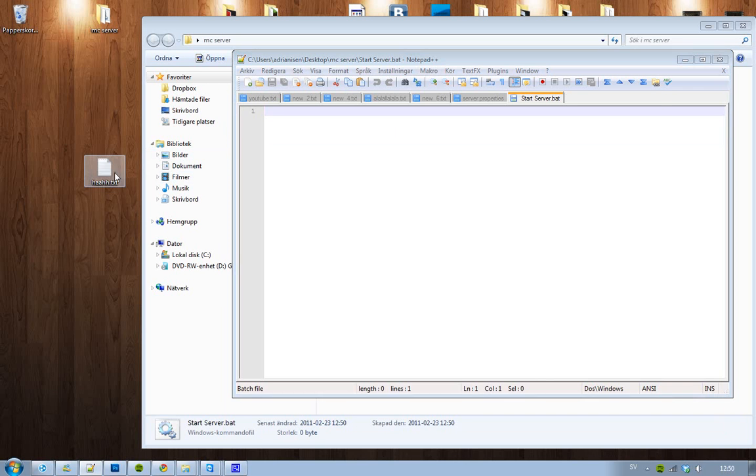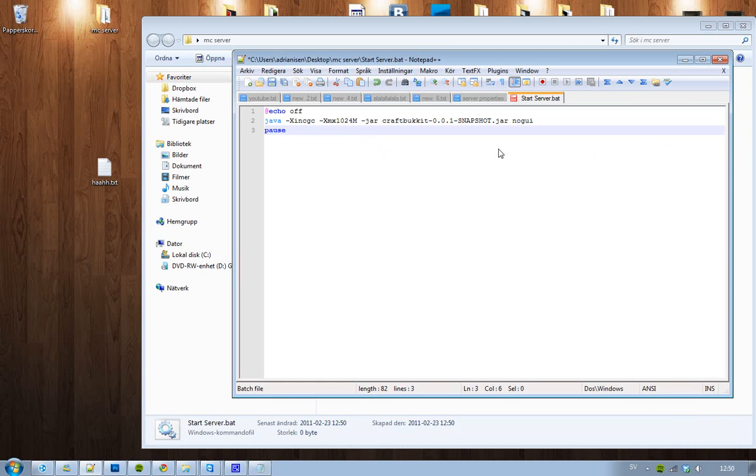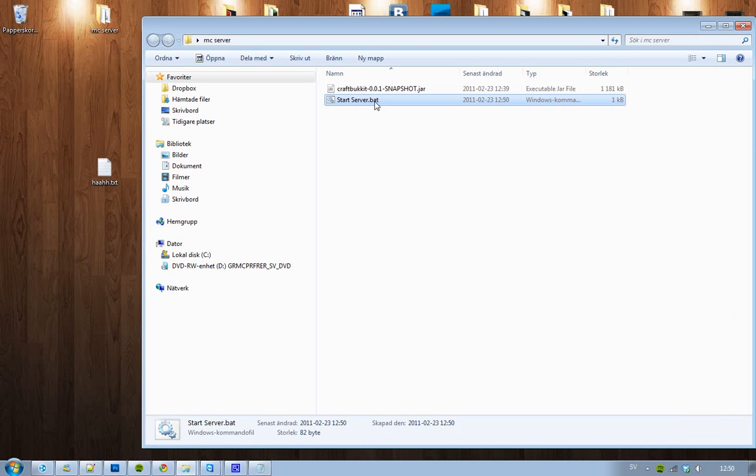Open the .bat file with Notepad or Notepad++ — whatever you prefer as your text editor. Copy the command I'll put in the description of this video, paste it in, and save. Now we're basically finished and ready to start our server.